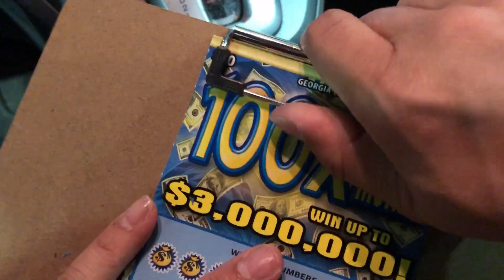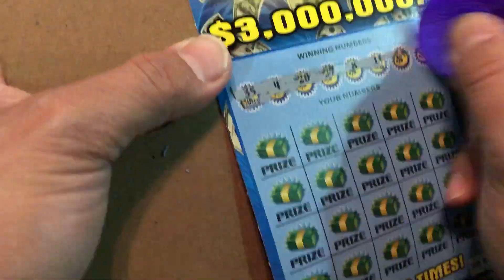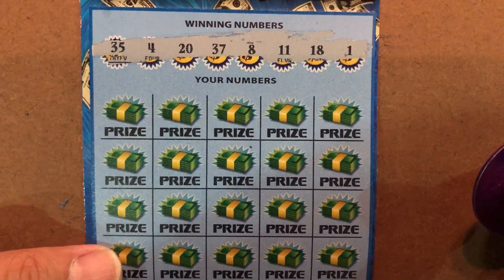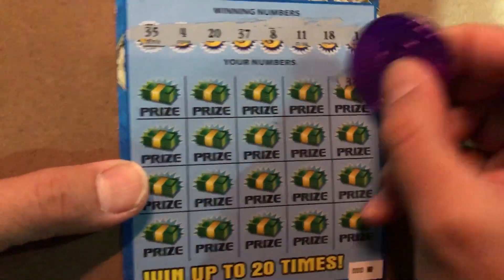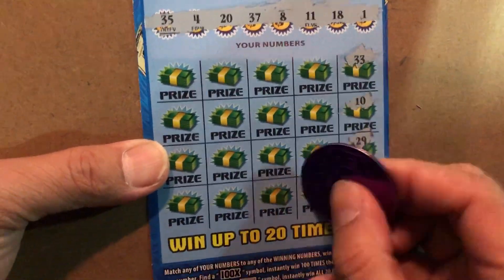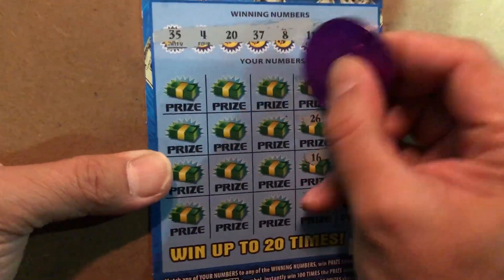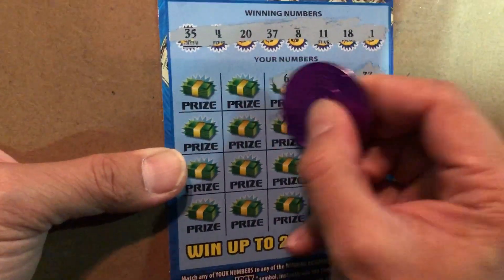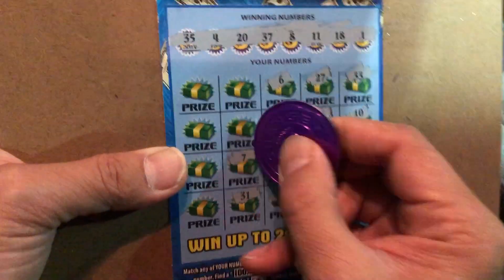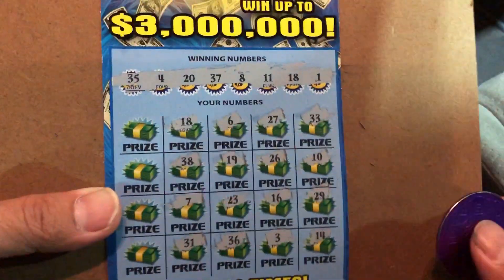So bad, so so bad. Triple zero — I'll take it right here, that's it. Numbers: 1, 18, 11, 8, 37, 24, 35, 33, 10, one off, 29, 14, 3, 16, 26, 27. One off — my god, give me a symbol! Come on. 38, 18 — my friend, a little winner!